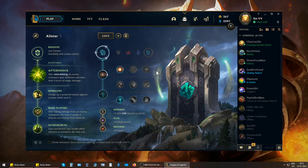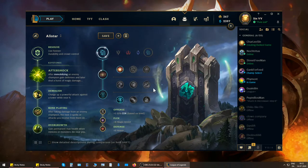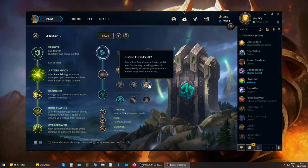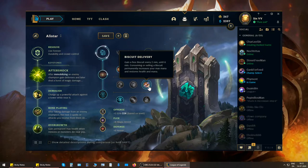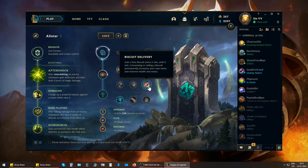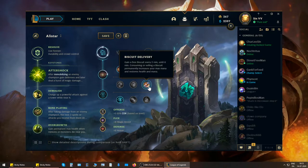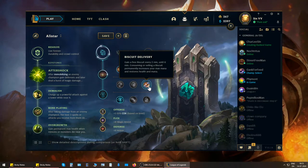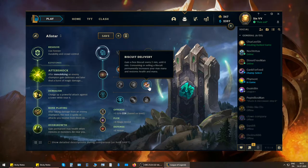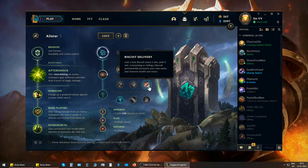Pretty much the rest of the runes are viable. I actually ran Biscuit Delivery with Cosmic Insight for a really, really long time, but the problem I discovered is that in 90% of my games I ended up not using the Biscuits. Once you learn how to lane correctly with Alistar, you just don't need them. If you're new to Alistar, I highly recommend running Biscuits — they're super powerful for learning the champion. But if you actually know what you're doing, Biscuit Delivery is completely useless.